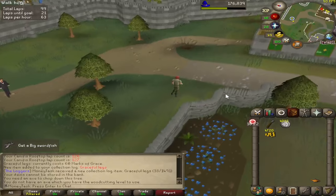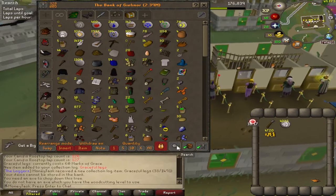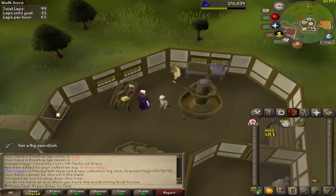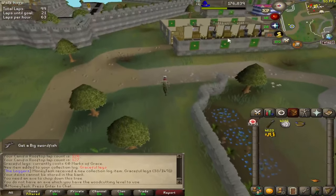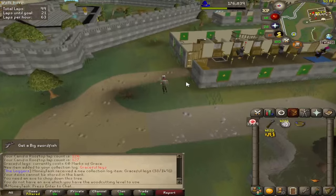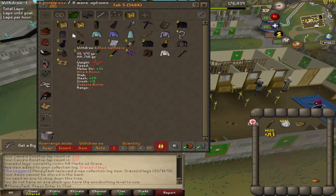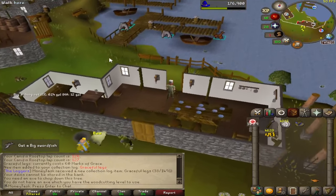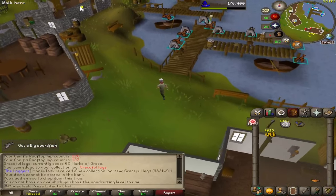The plan real quick is we're going to buy a fishing pie at the Cook's Guild, so we can boost and chill in the Fishing Guild the whole time while we grind for this big swordfish. Just bought the fish pie - that will boost us because we need 68 fishing for the Fish Guild. We are now in the Fish Guild.